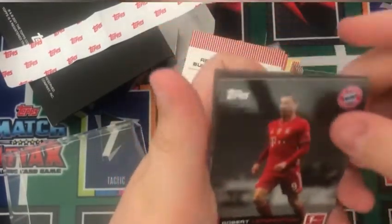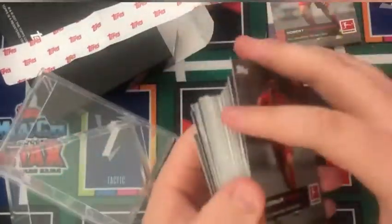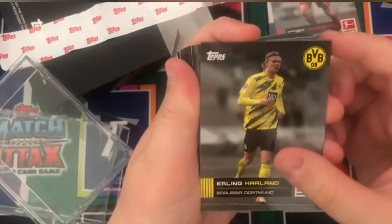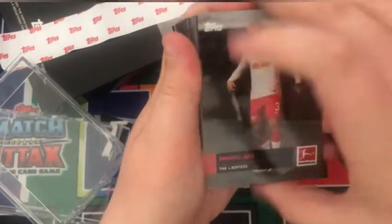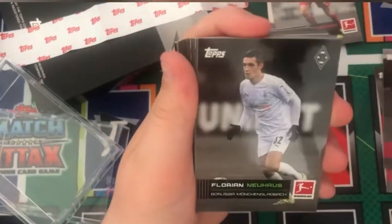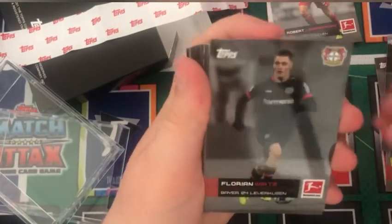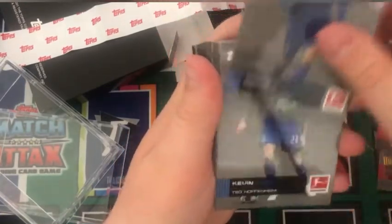Our first card is a Robert Lewandowski from Bayern Munich, so we'll leave those off to the side. We have the rest of this set — really nice design. We have a Joshua Kimmich, an Erling Haaland for Dortmund, a Raphael Guerrero for Dortmund, an Angelino for RB Leipzig, a Petter Galaxi for Leipzig, a Florian Neuhaus for Mönchengladbach, a Stengel for Mönchengladbach, a Florian Wirtz for Leverkusen, and a Leon Bailey for Leverkusen.